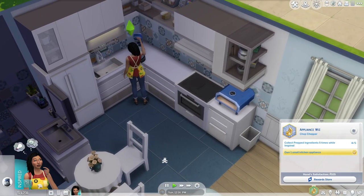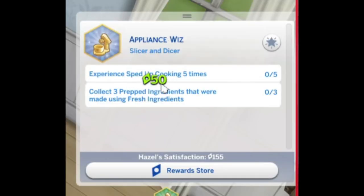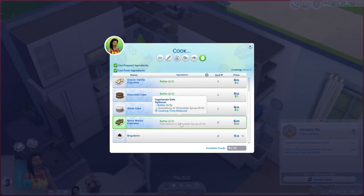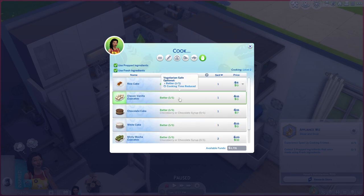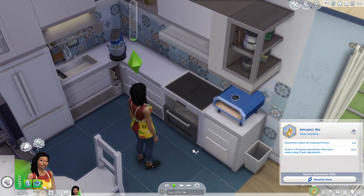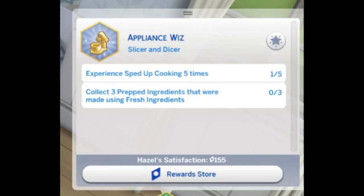We are done with this level. Experience: sped-up cooking five times. Click on the fridge or the oven and select any recipe while the 'use prepped ingredients' box is checked. I have batter — it says cooking time reduced, so I think that's what that means. Look, like vanilla — she doesn't have to use the mixing bowl. That's perfect! Collect three prepped ingredients made using fresh ingredients.